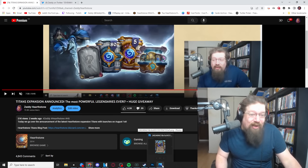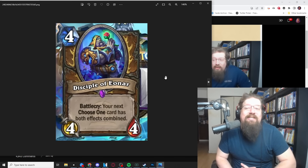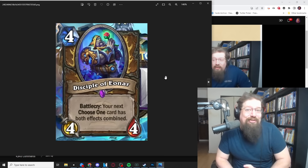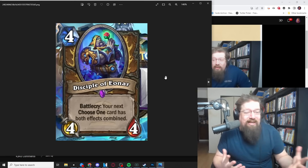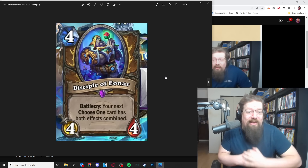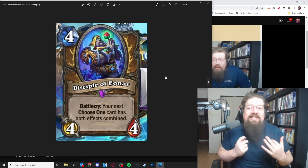Druid looks awfully scary and there are still more cards to come. First up, we have Disciple of Eonar — a four-mana 4/4 epic minion. Battlecry: your next Choose One card has both effects combined. It's important to note this costs four mana and curves really well into Nourish, where you will get to gain two mana crystals and draw three cards — that could be really strong.